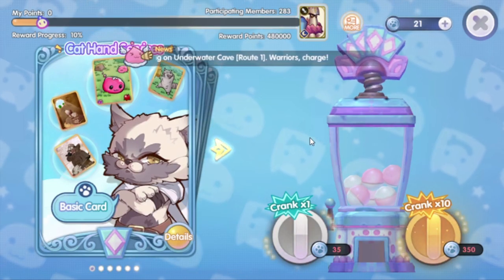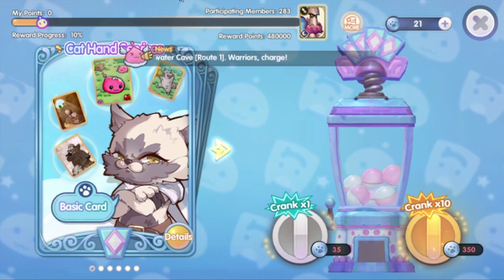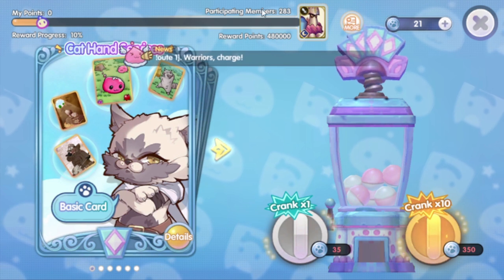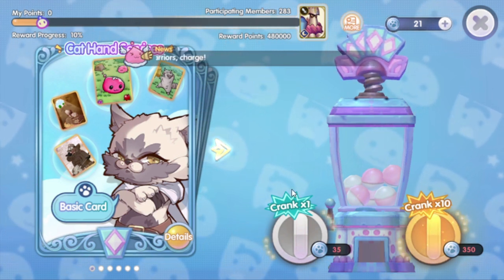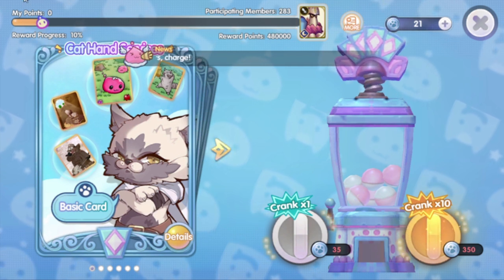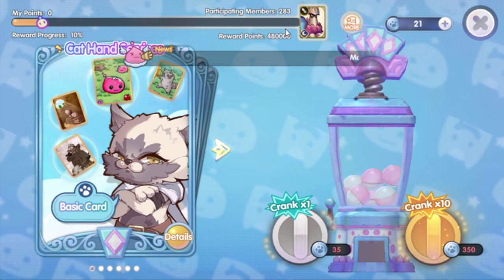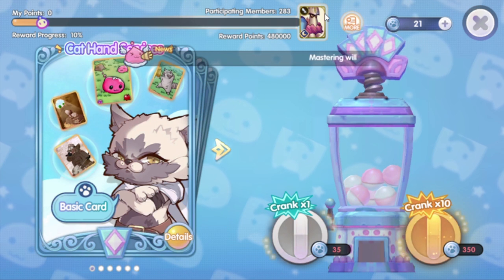When you open the vending machine interface, you will see the progress bar on top of the page. Every time a player uses the vending machine, one point will be added to the overall progress. Every time you use the vending machine, you will gain one point and it will be recorded here.